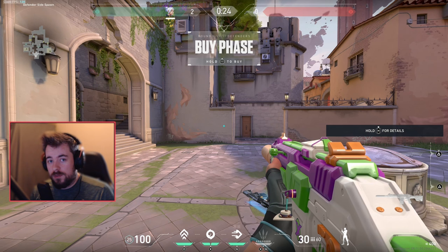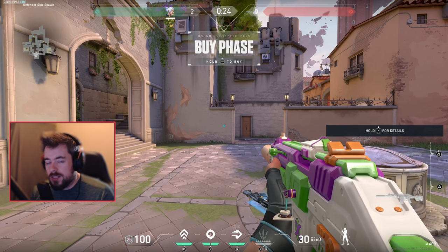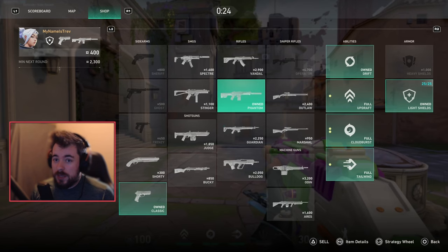It's all about prioritizing the Vandal or the Phantom — whichever you prefer. These are the main guns that are going to win you gunfights. There will be trick plays with the Odin, Judge, or Operator, but in the majority of situations you'll be looking for the Vandal or Phantom. It's all about maximizing inputs to maximize the minimum next buy round. If I buy a Phantom and a light shield, minimum next round I'll get 2,300 if we lose.